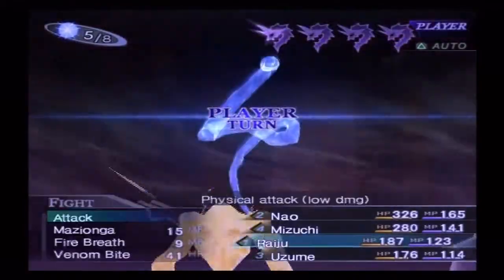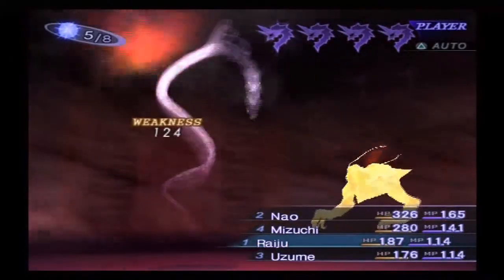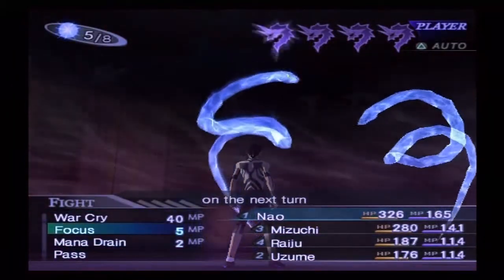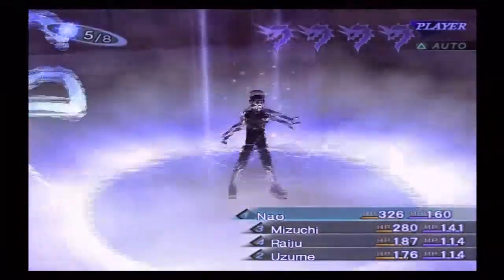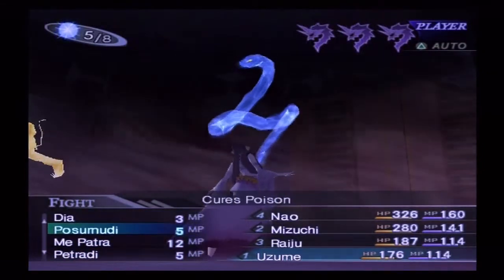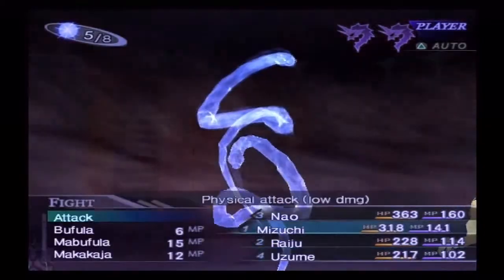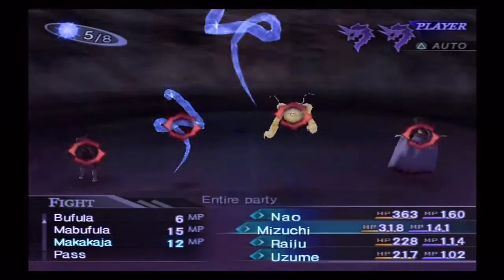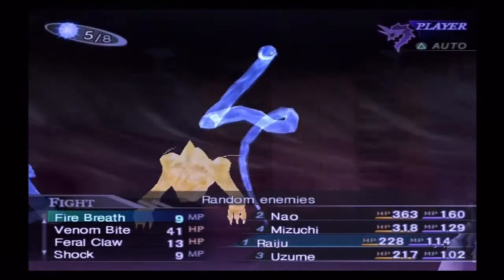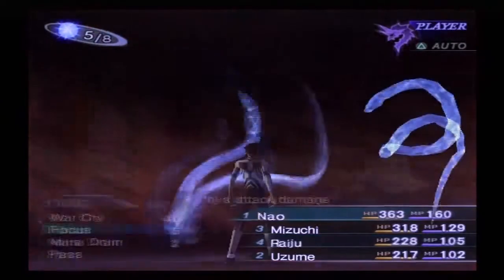A short recap: I've changed my strategy a little bit. I equipped a magatama so that I would completely null ice attacks, and I also recruited a Mizushi to further help me. That way he should completely lose all of his turn icons as soon as he attacks with a knight's attack. Besides that, I already know that I should use fire attacks against him, so we'll see how it goes.